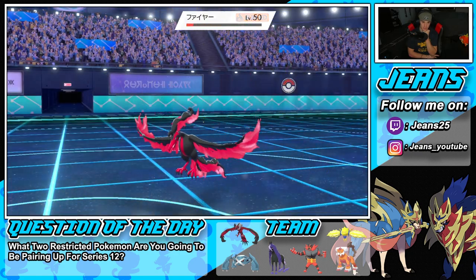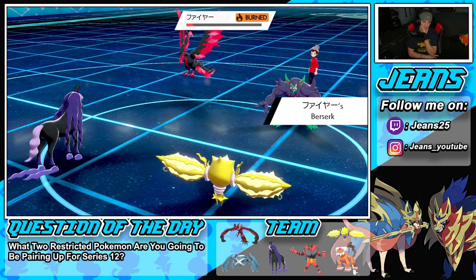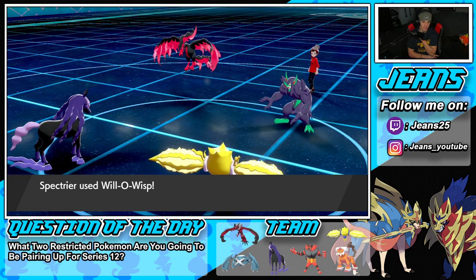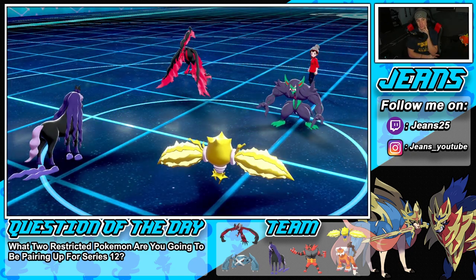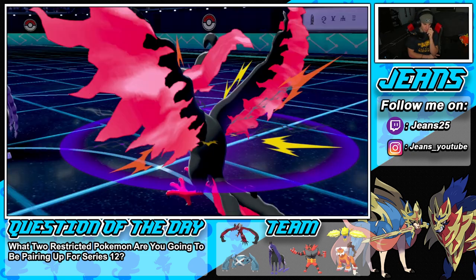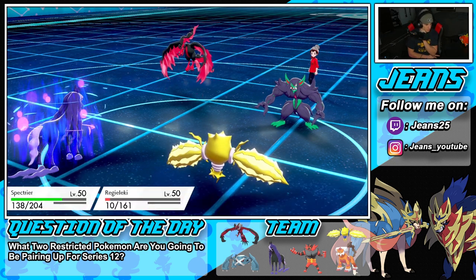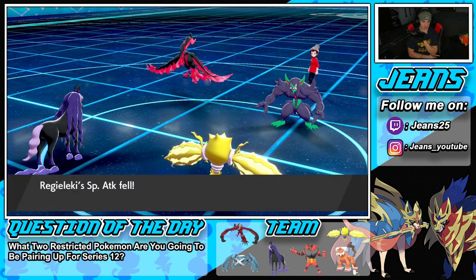Thunderbolt comes in hot but doesn't take out the bird. A little upset about that. He's gonna get that Berserk boost — goes back to normal because we're minus one on special attack. Will-O-Wisp flies and we get the burn on Grimmsnarl. Even if he takes out Regilecki here, we have Metagross in the back — we can Dynamax next turn.